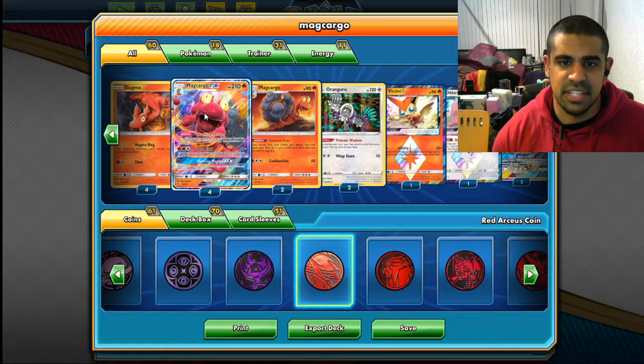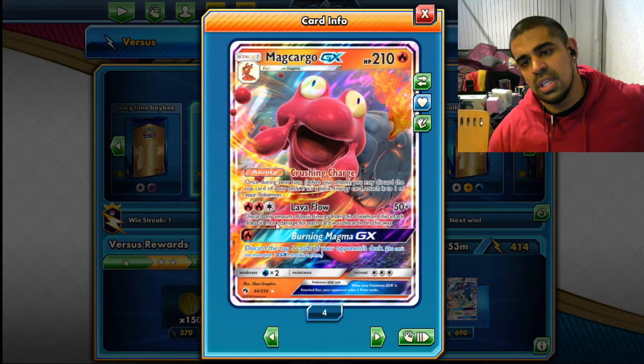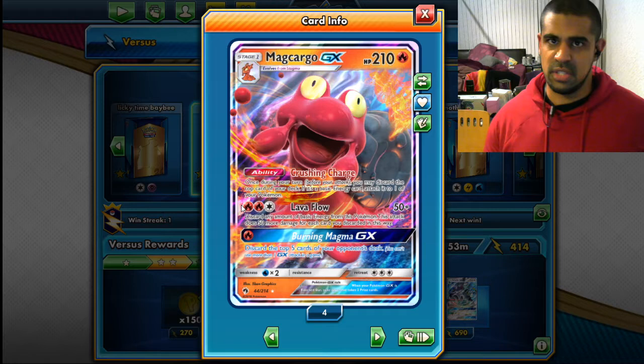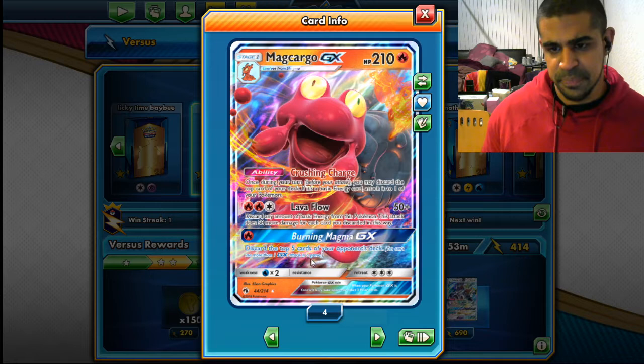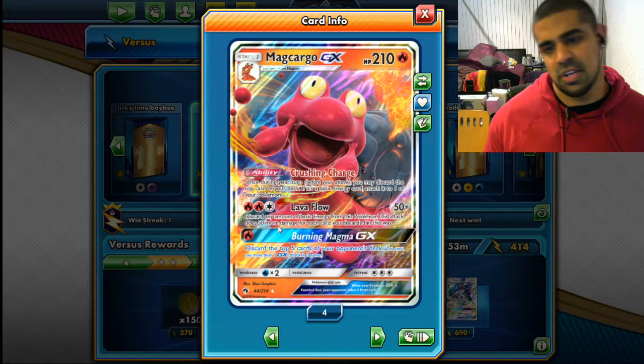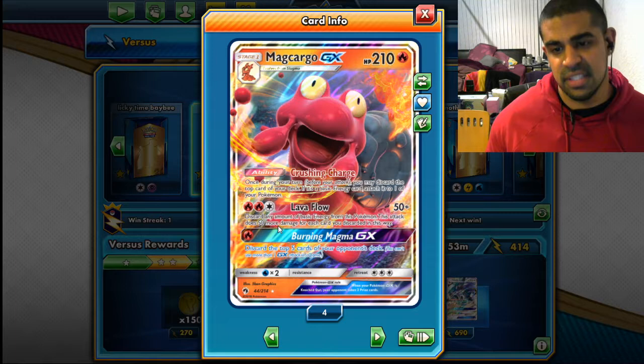So you play four Makargo GX — he's the main attacker, 210 HP, Stage One. Crushing Charge: once per turn before you attack, you may discard the top card of your deck; if it's a basic energy you can attach it to one of your Pokémon, so it can go anywhere. Lava Flow is the attack — two fire, one colorless — 50 plus 50 for each basic energy you discard, so really strong. If we discard four we get up to 250.